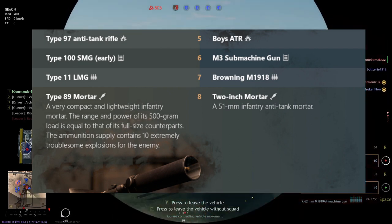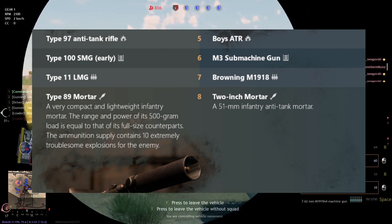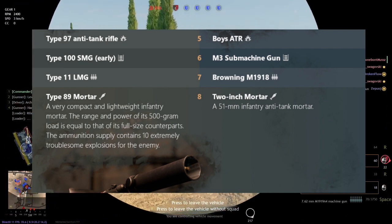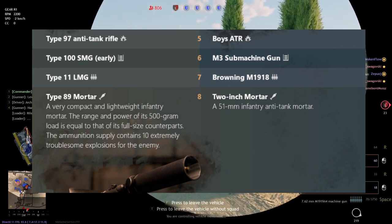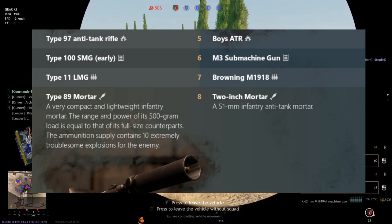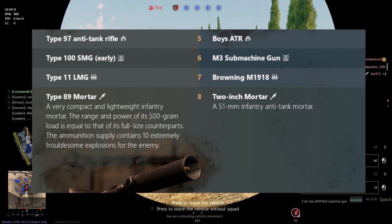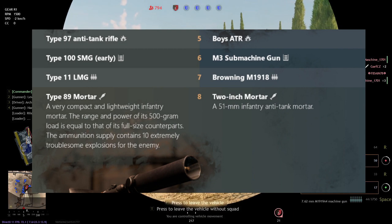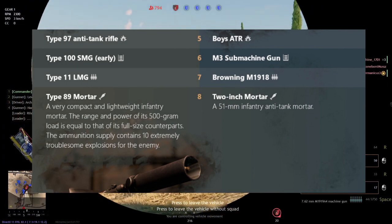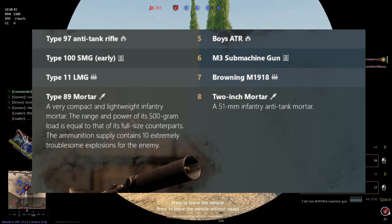At level 8, we have the mortars. For the Americans, the 2-inch mortar, same as in Tunisia and Normandy. For the Japanese, the Type 89 mortar — a very compact and lightweight infantry mortar. The range and power of its 50mm round is equivalent to that of full-size contemporaries, and the ammunition causes extremely troublesome explosions for the enemy. This can be used on the knee — this is the definition of a knee mortar — so I don't know really if this thing can be used like a noob tube. I actually hope the Japanese do get a mortar that can be fired via the knee.